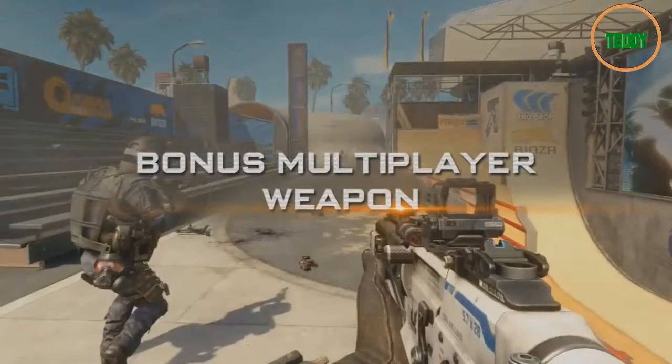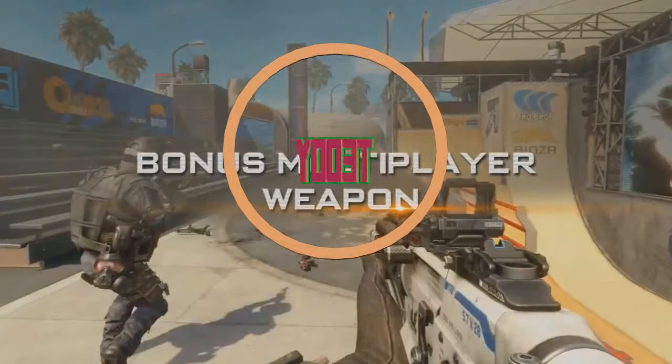Looking at the color of the gun, it just looks amazing. This is shown on the map Grind. The color looks like the default camo of the SCAR-H from Modern Warfare 2 — that sort of creamy color with a little blue thing. I've never seen that before and it just looks like an amazing gun to use.